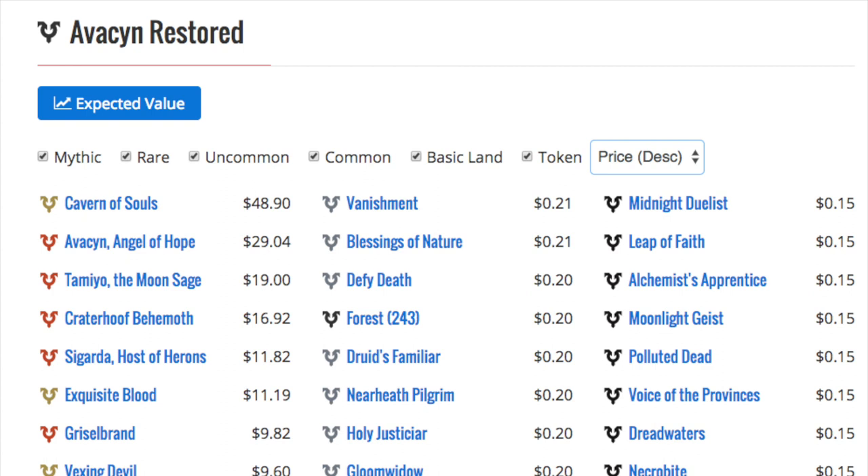Avacyn is $29 and has a reprint from From the Vault: Angels, though From the Vault is not the best. Tamiyo is $19, Behemoth Sledge is $16 which I believe was reprinted recently. Exquisite Blood is $11 — that's a good one. I did not know this but Vexing Devil is still $9. I have no idea what decks are running Vexing Devil — I haven't seen it in Red Deck Wins in Modern for a long time. You give your opponent a choice in a format with Path, so they'll just Path it, or if they don't have Path, they just take four life. Exquisite Blood at $11 is a really good price.